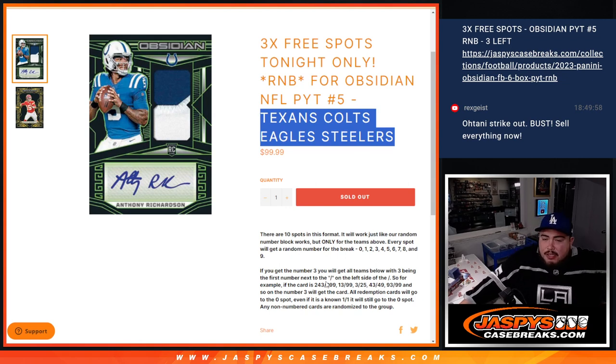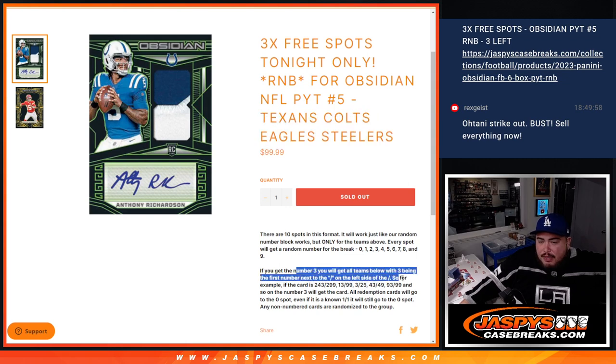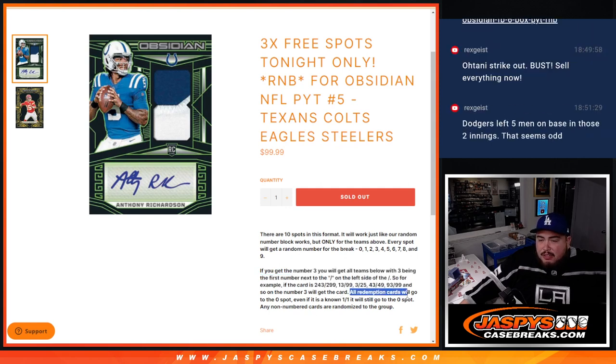Now of course, most of the stuff will be numbered, so if any of these teams sit and it's numbered, it'll be distributed via the serial number — first number on the left side of the serial number dash, here's your examples there. Now any and all redemptions for these teams go to spot 0. If there are any non-numbered cards, we'll randomize to the group — so if we hit like a color blast, a case hit like Vitreus die cut, then we'll most likely randomize that separately from the base lot.